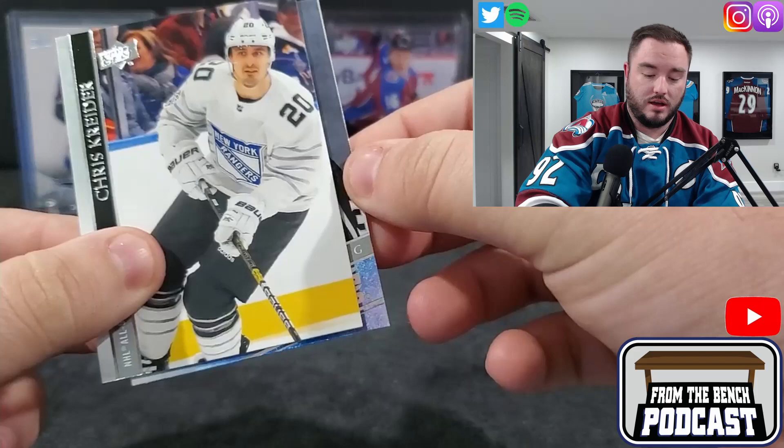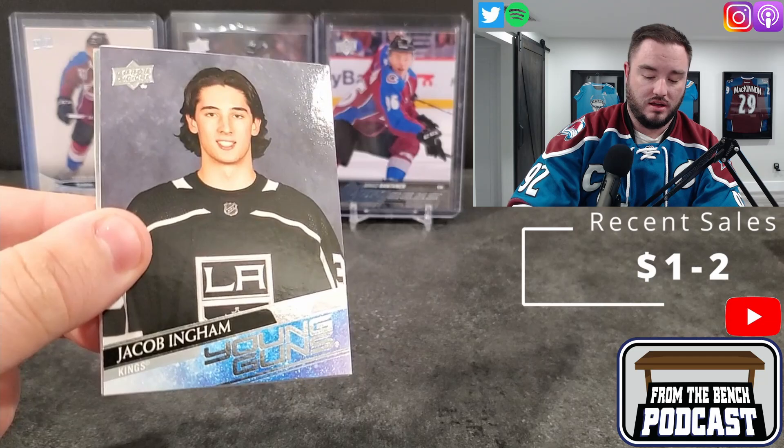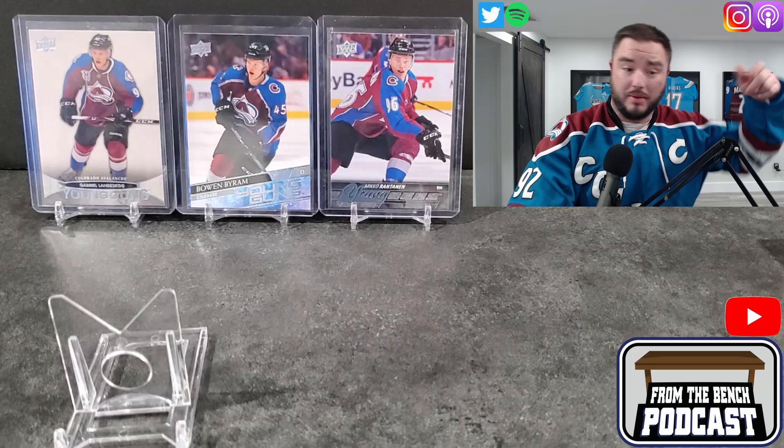It's for the Kings — it's Jacob Ingham. There we go, first young gun. Grab the stand, throw him up. Pack drop for the day is one Mr. Landiskog, one Mr. Bowen Byram in the middle. Both those guys ended up with two points for the opening game for the Avalanche.